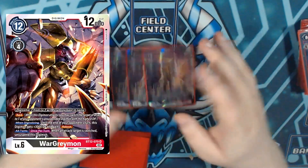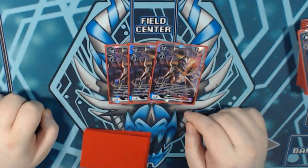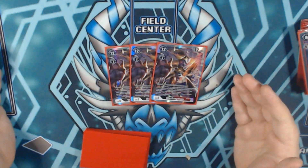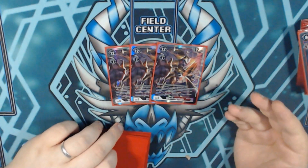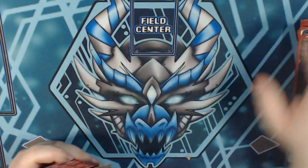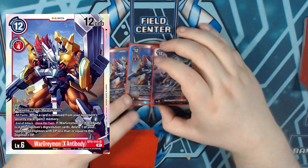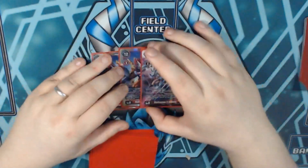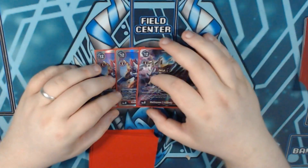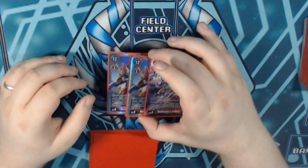On to our Mega lineup. I'm running triple copies of BT12 Raid WarGreymon — I do kind of want to run this at 4, I just don't own my 4th copy yet, but we make it work. Raid: we get to switch targets into the highest zone suspended Digimon, we get reboot and plus 3000 DP when digivolving, and when an attack target is switched this guy unsuspends — whether by blocking or via his own Raid ability. Because it is WarGreymon X, we're running triple copies of that as well. If I was running 4 copies of BT12 Raid WarGreymon I'd bump WarGreymon X down to 2, as Raid WarGreymon is the main star. There are other options in a more control-based build — you can run Gazimon here — but I'll give my thoughts on a controlled raid-focused WarGreymon build at a future date.